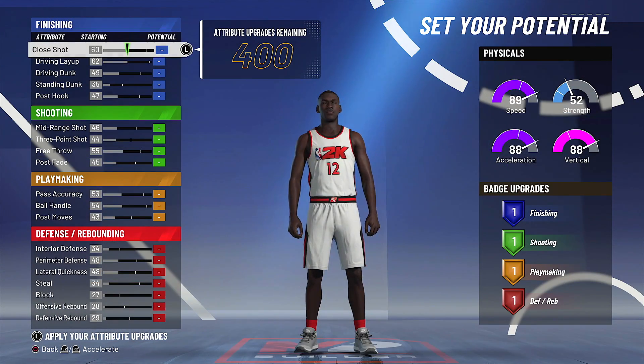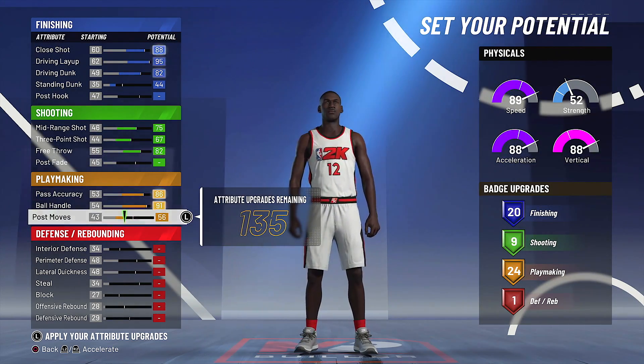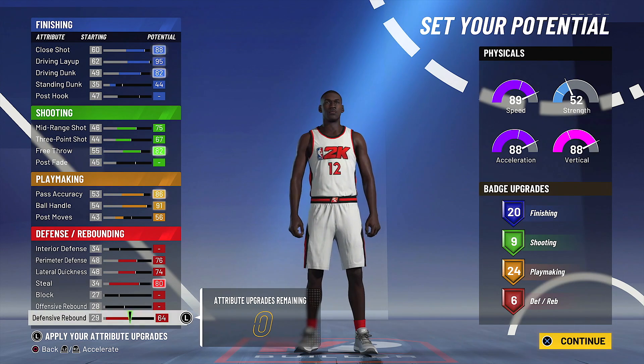Now we're going to set his attributes. I have to have a minimum of 6 defensive badges — if you don't value defense, you've come to the wrong channel. When you add this all up, he comes away with 59 badge upgrades.